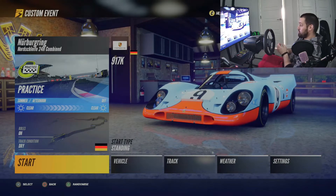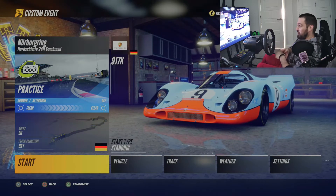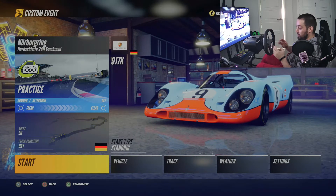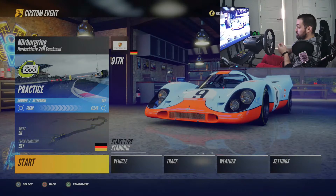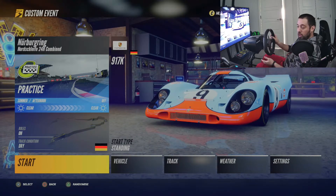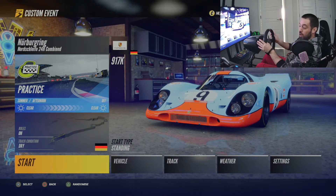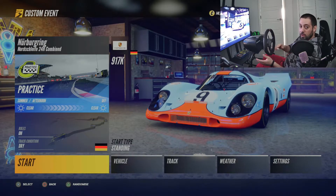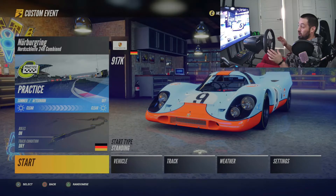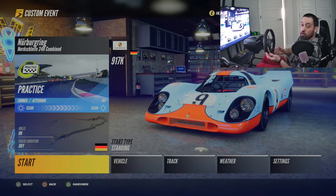Hey everyone, today I'm going to do a comparison - a pretty funny one because most of us don't consider these two titles similar, and I also don't. But this is where I can find the same cars repeated. What I'm going to do today is test the 917K on Project Cars 3 and then do the same on Assetto Corsa, just to see how different it is.